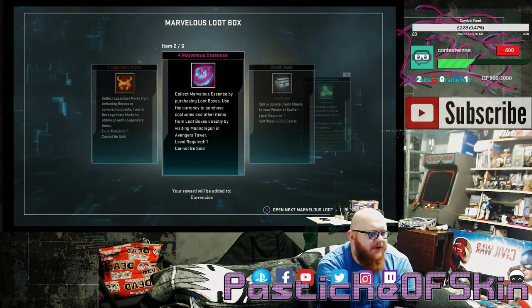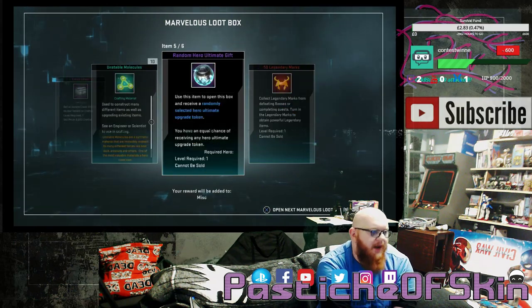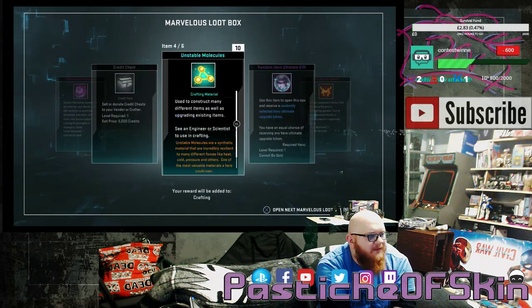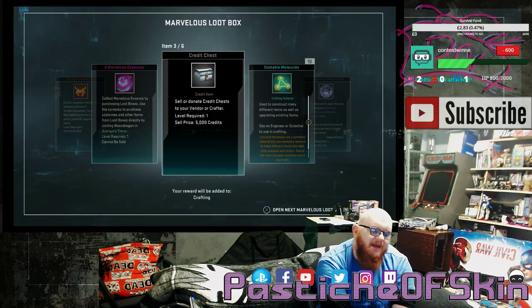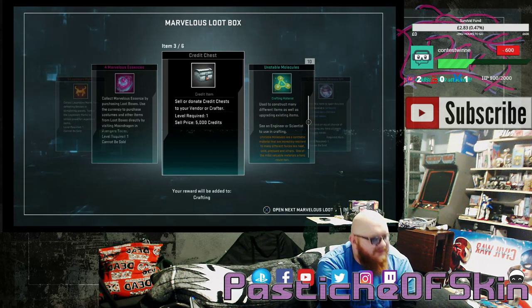Box 16: 5 Legendary Marks, 4 Marvelous Essence, a shitty credit chest, 10 Unstable Molecules, a random hero ultimate gift, and 50 Legendary Marks. That's not a great one. Anytime you see that horrible chest you kind of go like — ah, you kind of ruined one of the slots in this thing. That's really not cool.